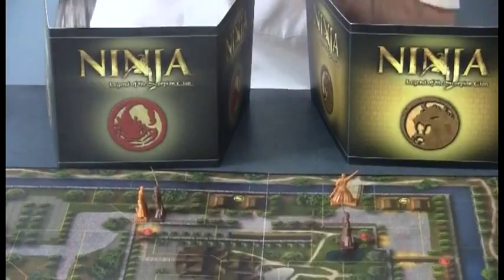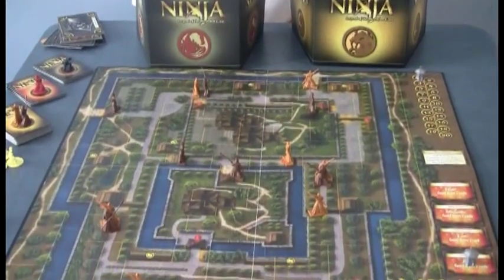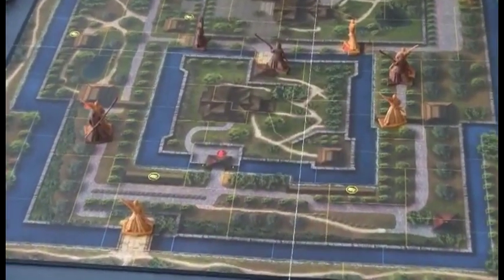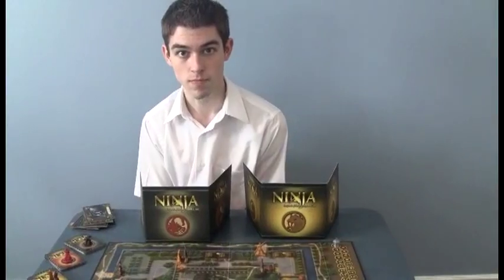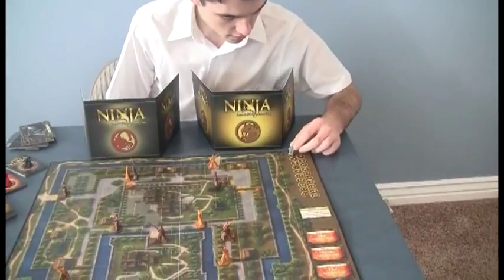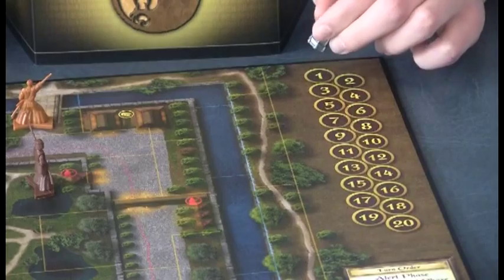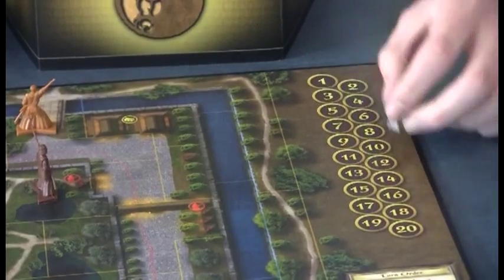The guard's objective is to keep the ninja from accomplishing his goal and leaving the map before turn 20. The map looks just like these little yellow lines showing the different segments of the board. There's also a marker for the turn number — the game starts on turn one, then goes two, three, four, all the way to 20.